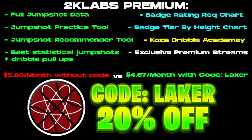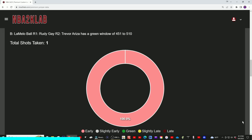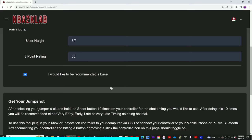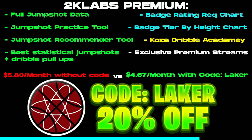Also, I'm partnering up with NBA 2K Lab this year. You can use code LAKER for 20% off at checkout at their website, NBA2KLab.com. On this website, there's all types of really good statistical jump shot information. You can also test jumpers on their website — plug the controller straight into your phone or PC and it'll tell you early, green, or late, and where you need to adjust. Or if you don't know what jumper to run, use their jump shot recommender: punch in your height, your jump shot rating, and based on the milliseconds of timing, it'll recommend a jump shot. Use code LAKER for 20% off at NBA2KLab.com.